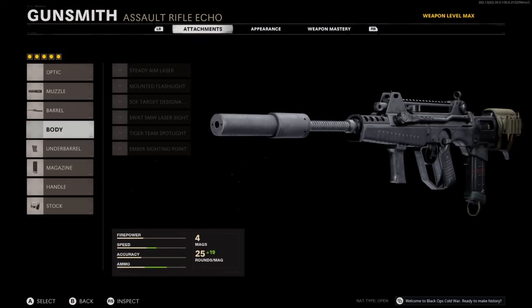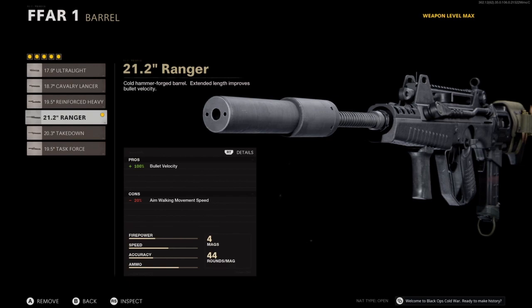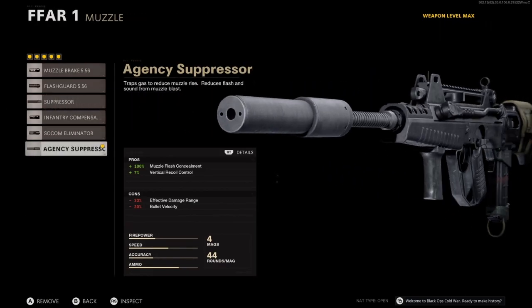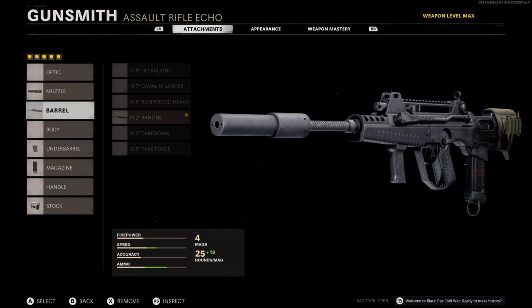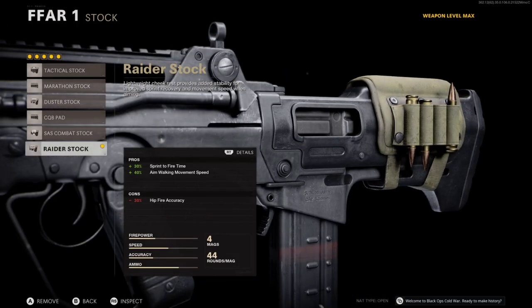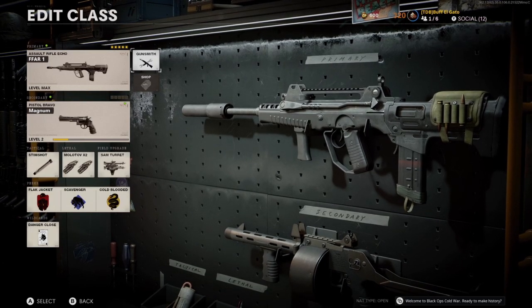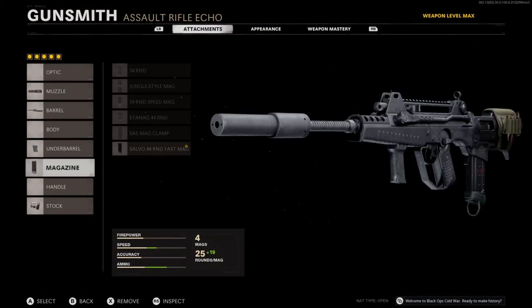The plus 40% aim walking movement speed and plus 30% sprint-to-fire time counter the negative 20% aim walking movement speed from the barrel — so you're already up 20 on that. That's why we run this stock: 30% sprint-to-fire, 40% aim walking movement speed. This is a run-and-gun SMG that hits like an AR. That is your loadout, those are the numbers, and that is what you're bringing over from Cold War.